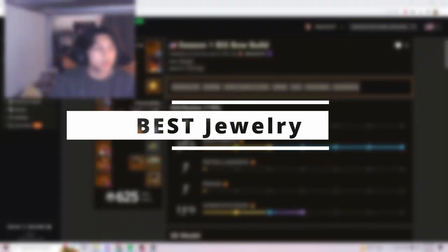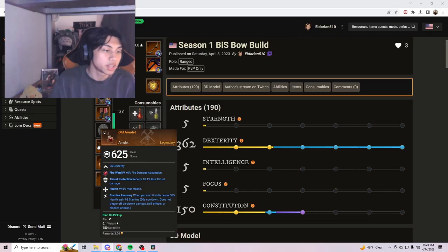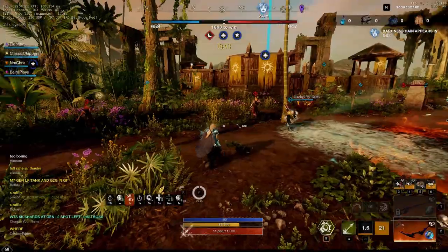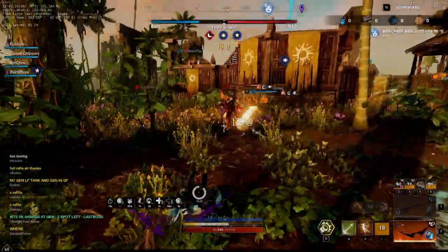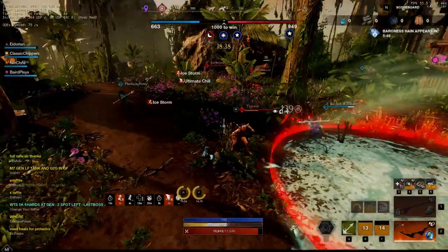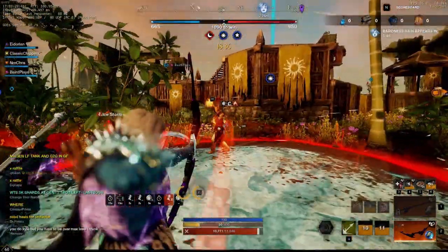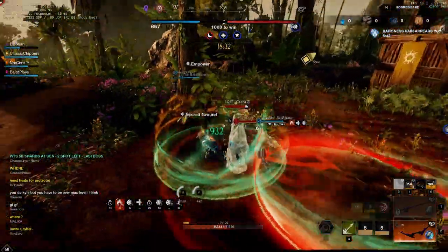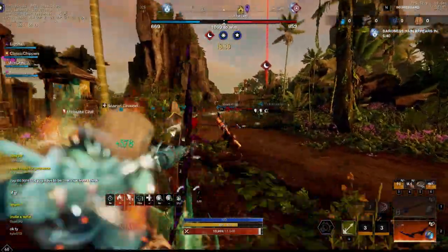Moving down to jewelry, we have Thrust Protection, Health, and Stamina Recovery on the amulet — this is as good as it gets. In different situations like small scale, I will also be using Champion's Amulet. Thrust Protection is just nice overall in OPRs and wars, and it also helps against spear and rapier. If you want more damage and don't want to worry about a specific class, you could go Champion's Amulet.